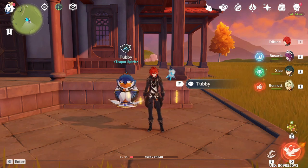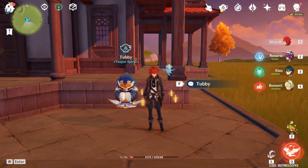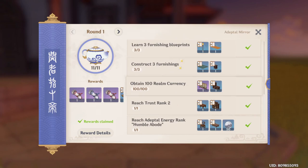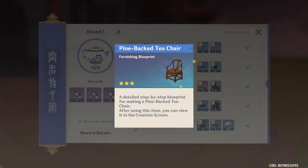To create more furniture we need blueprints. Where can we get blueprints? Click the teapot icon — this is the Adeptal Mirror. You can see a lot of achievements or quests here. It's basically like a journal where if you complete a task they give you rewards. If you see an image with a blueprint logo, that is a blueprint.